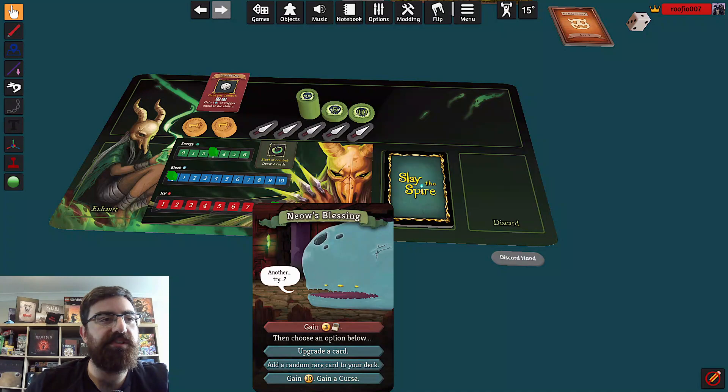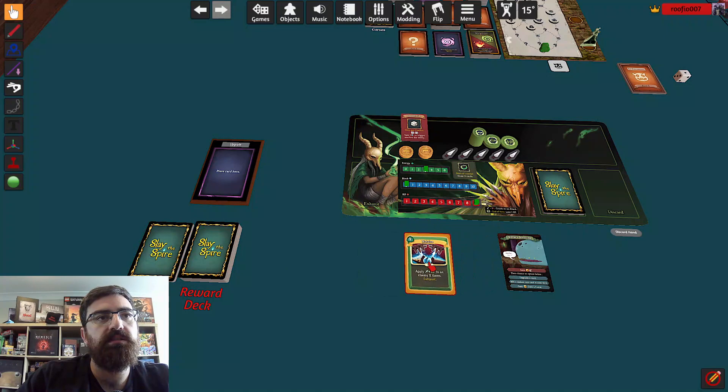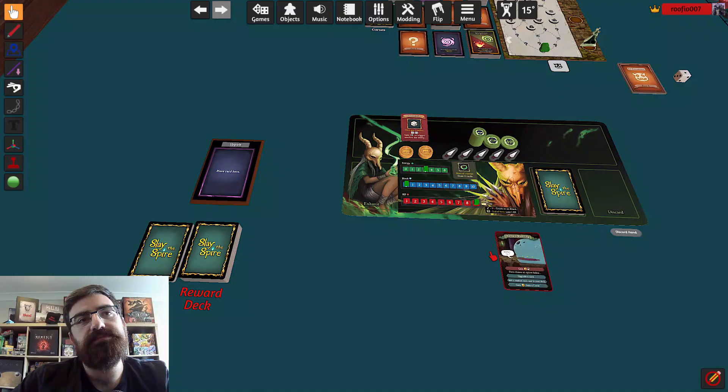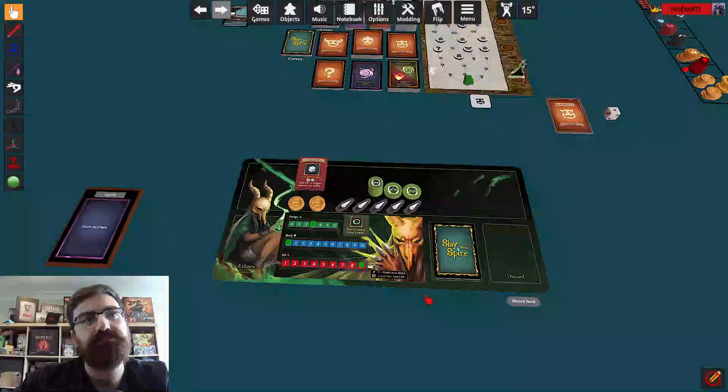I think I'll choose to add a random rare card. So this is the rare card deck — give it a shuffle and just take the top card. I'll go ahead and shuffle that in and get rid of that.